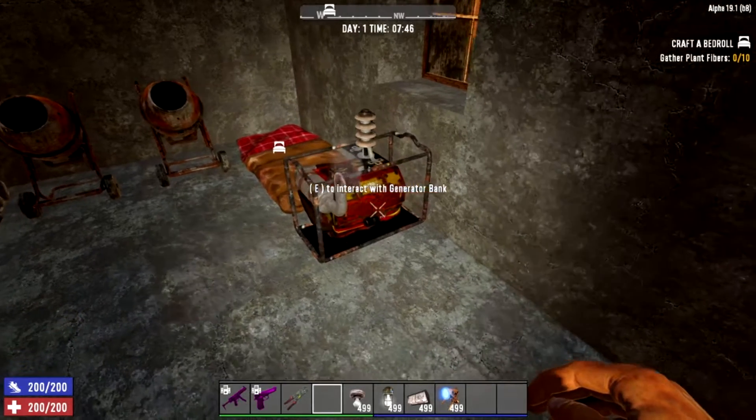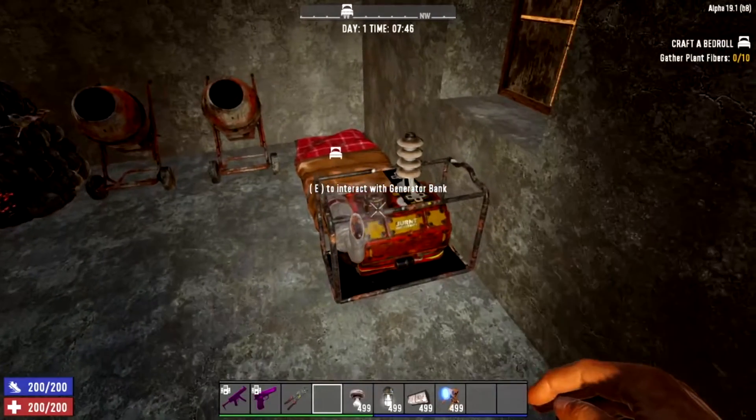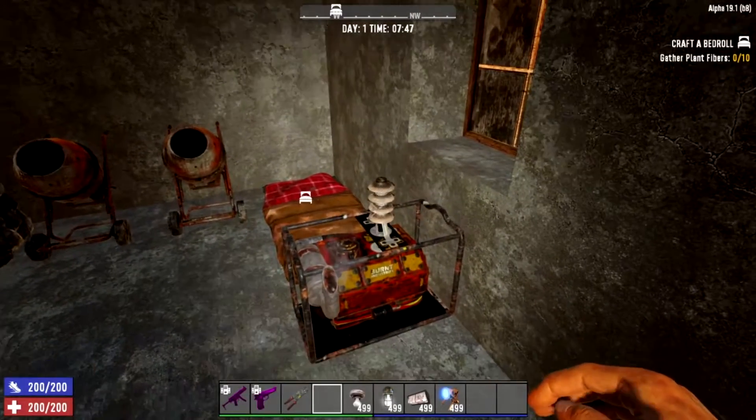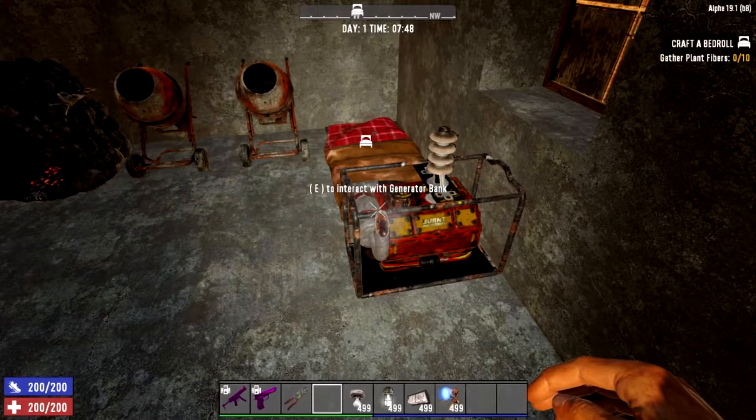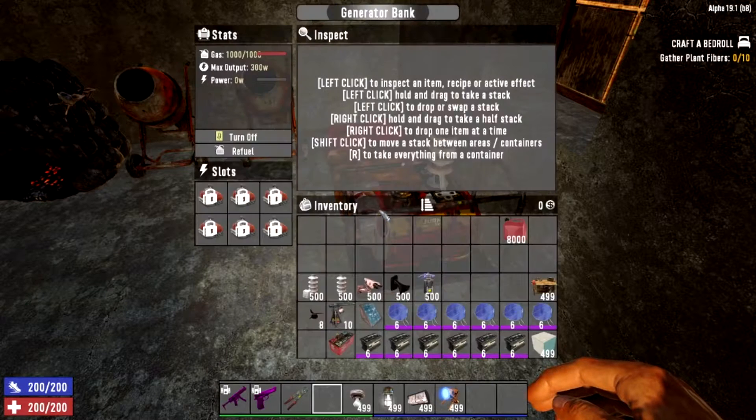When the generator bank is on you can tell because there are sparks flying from the relay, smoke coming out of the exhaust, and you can hear a running sound. The generator doesn't run out of gas too quickly — if you fill it all the way up you should be fine for a good while.